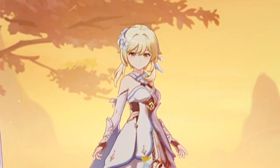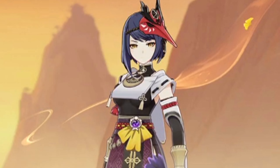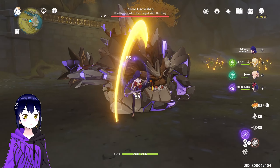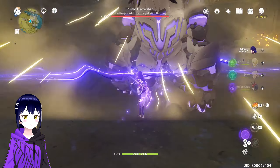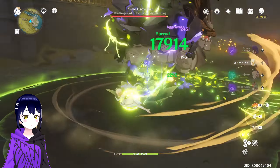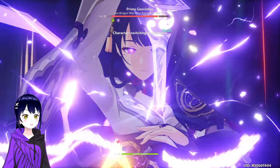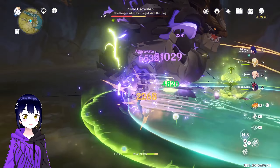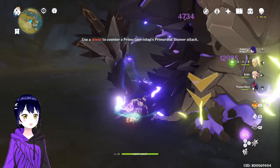Next we have the Aggravate Team. In this team we have Dendro Nahida or Lumine for Dendro application, Jean for healing plus Viridescent Venerer shred, and finally Kujou Sara to amplify Raiden Shogun's damage. Of course it's the Electro Rock Frog — they know I'm going to use this team. Do the same rotation, then Jean for Viridescent Shred, and there we go — Lightning Slippers. Was that a crit? I don't think that was a crit.